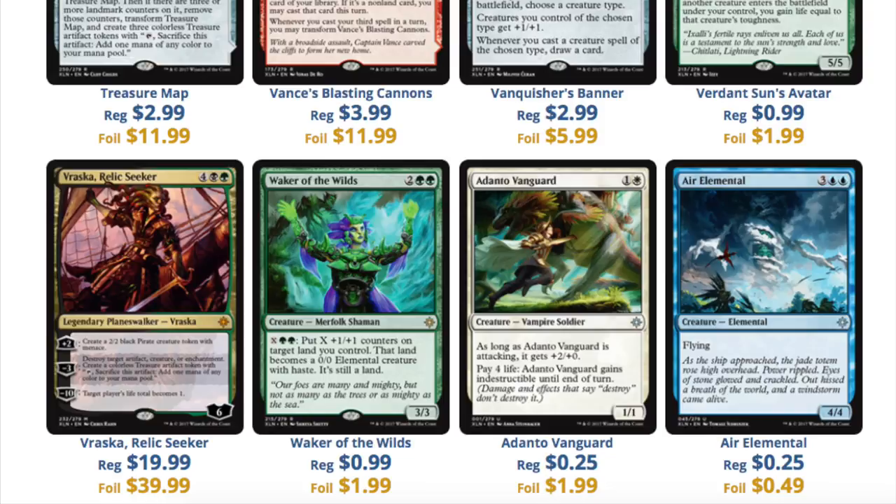The prices on Ixalan are a lot different from what we've seen recently, mainly due to the fact that we don't have Masterpieces soaking up a lot of the value. Masterpieces are not in the set, therefore there's more value that has to be eaten up by the Mythics.